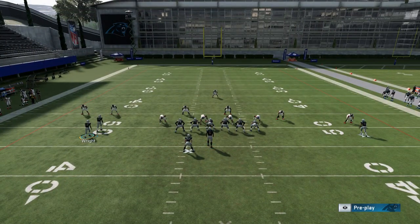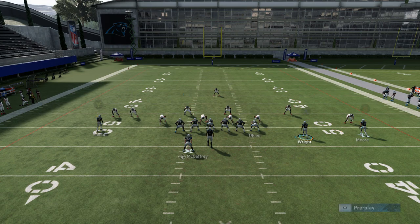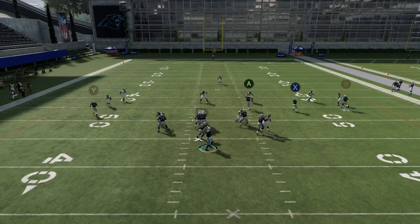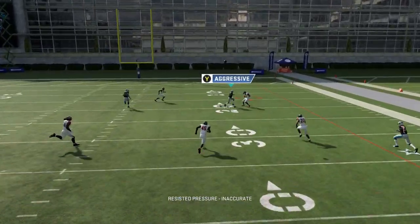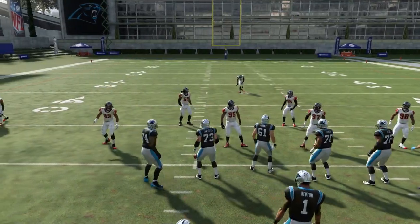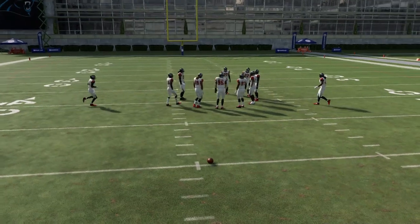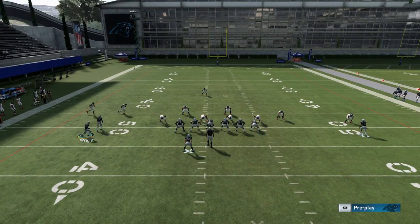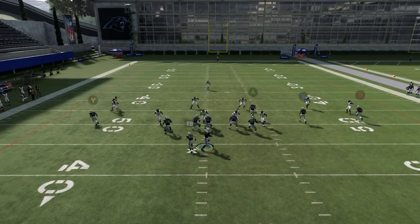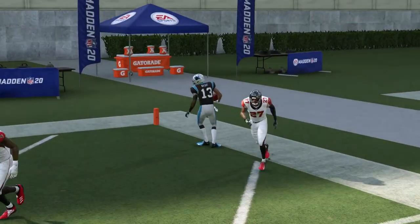For Cover 3, the setup is really easy — just motion over right and put him on a streak. He's going to be in the slot, which is typically a good spot to attack the Cover 3 seam. I also think putting Olsen on a streak will help keep the safety off, then put the B route on a smart route. Make sure you're a little further to the open side of the field, because the cornerback's reaction will be very different based on where you are on the field. You need to be pretty close to the sideline or hash mark to make it successful — it's all about the pass lead on a play like this.